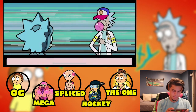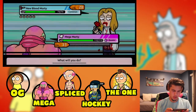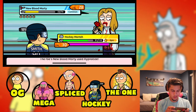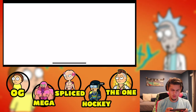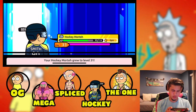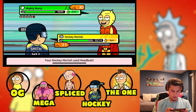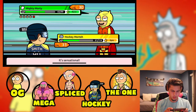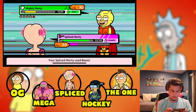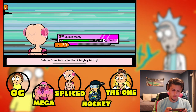We're going against Bubblegum Rick — New Blood Morty. Let's switch to Hockey Morty. Accuracy? Who needs it, not me, not ever. Level 31 let's go — getting this badge quick, this is a speed run. I'm headbutting but it didn't do enough. Switching to Splice — let's Beam. Beam didn't do that much, let's try Regenerate.